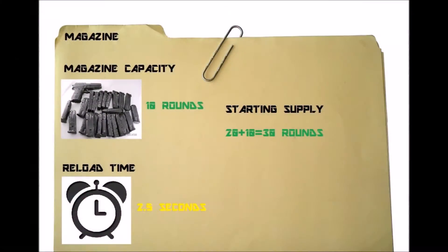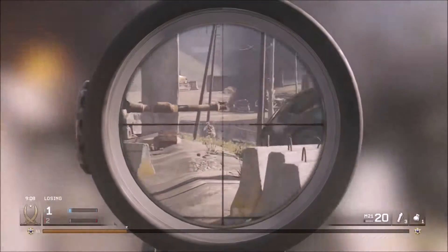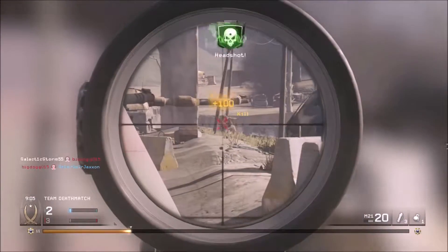Magazine size is 10 rounds. With your starting supply, you also start with 20, and with the 10 included in your weapon, you'll have a total of 30 rounds. This is tied with the Dragunov and the Barrett 50 Cal — tied for the most amount of rounds.